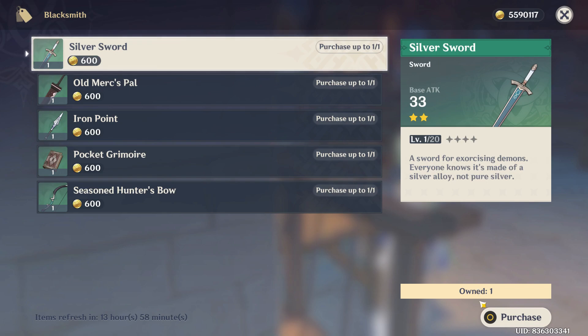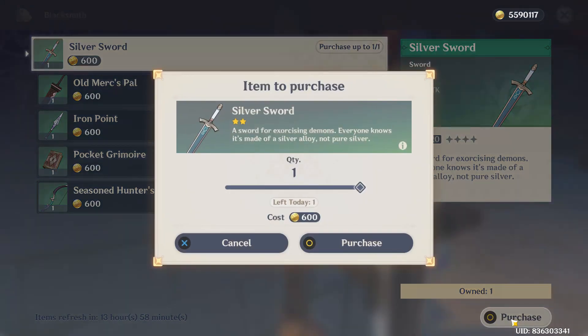If you have the currency, look at your right-hand corner and select the purchase option. If you are sure, select the purchase option again to confirm.